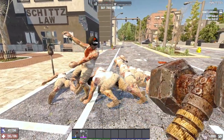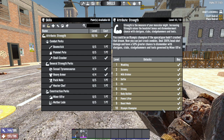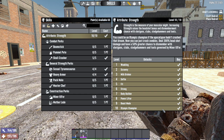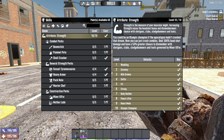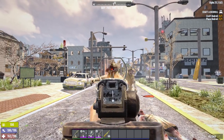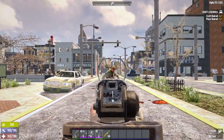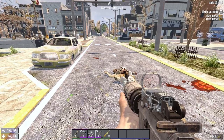On harder difficulties, it can be more worth it to increase your attribute rather than your weapon skill early on, as it gives more headshot damage across various weapon types, increases your decapitation chance, and opens up higher level perks. All of that assumes you're hitting headshots — which if you're not, you really need to start. Decapitations can and will save your life on harder difficulties.